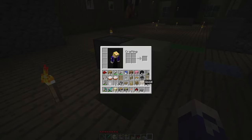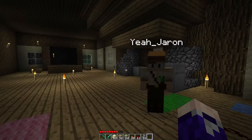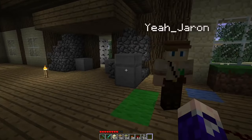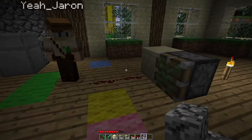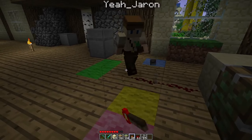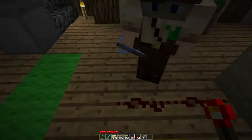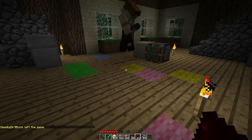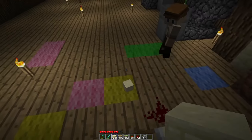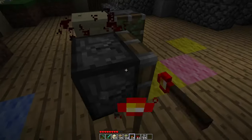This is the exact same thing but slightly different. Instead of cobblestone slabs, if you put any kind of stair — wood or cobblestone — and then place a block, it turns into this: an invisible stair. You can't jump on it but you can break it. Something cool you can do is throw items through it, and you can move it around with pistons.